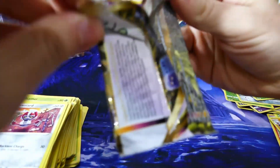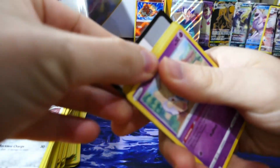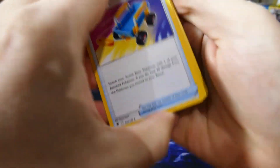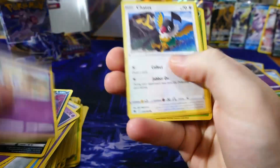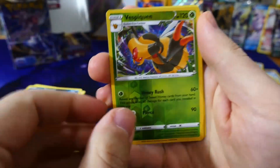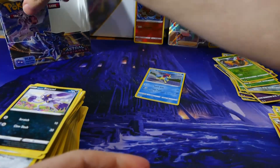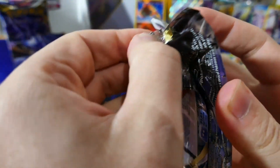Let's open up the pack — code, one two three to the front. A Uxie. Skip through the commons and uncommons — get to the reverse holo Vespiquen. Behind it, a Registeel — very cool. Man, I'm a big fan of this set, one of my favourite modern sets just in terms of artwork.